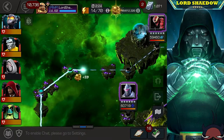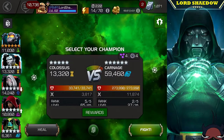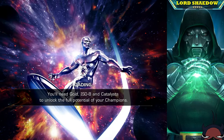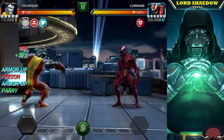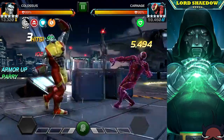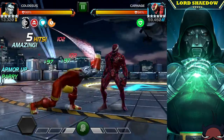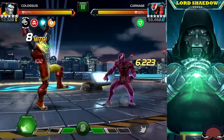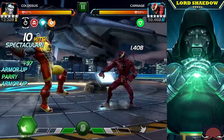Next up we have Carnage. When you're bleeding, his specials are unblockable, and as long as he's awakened he also gets a power gain. Look at who I brought in — there will be no power gain for you, Mr. Carnage, because Colossus is immune to bleed as well as incinerate and armor breaks if you're not a tech champion. He still gets poisoned but we don't care about that.